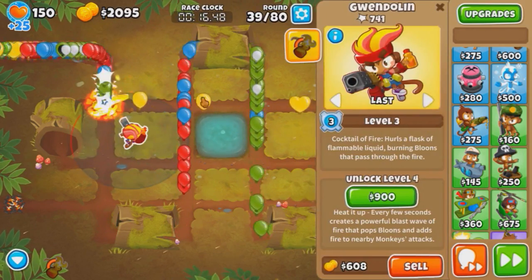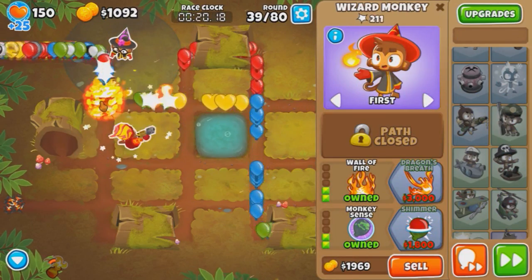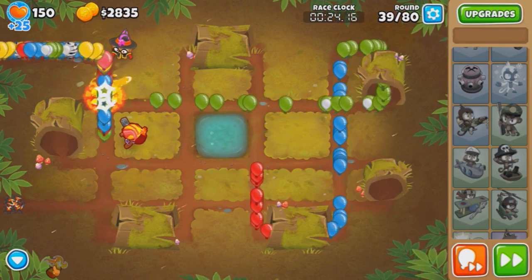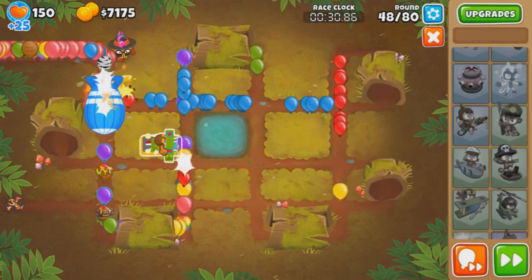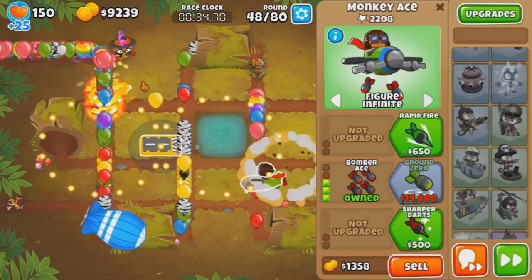Put her back here, put her on last, and get a Wall of Fire for money. 0-2-2, and the Wall of Fire is going to throw fire somewhere here, which is kind of what you want. So let's drop fire again, send up to 48-49. And I'm going to get an Ace, because we're going to try to get a Ground Zero if I can.